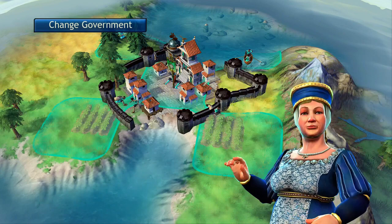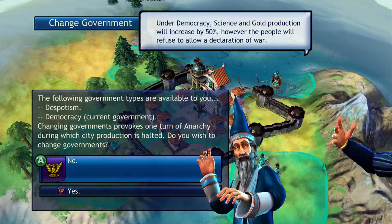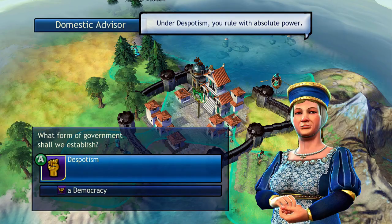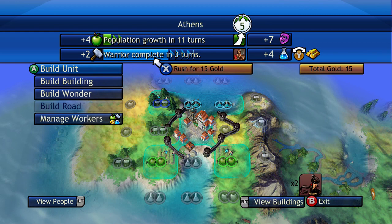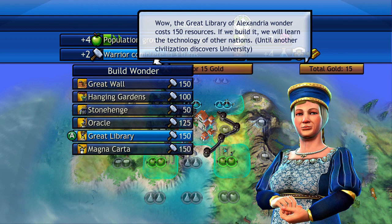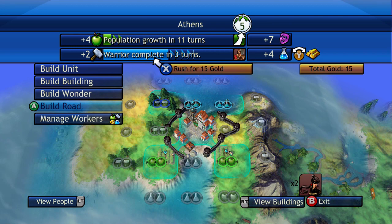Democracy is the best for gaining resources for science and gold — this is why we have so much research capability. The benefit for democracy is a 50% increase in science and gold production. The downside is you can't declare war on people. Gold in this game is simply used for building and rushing things. Right now we have a warrior unit in production — it takes three turns, or you can rush it for 15 gold to complete it this turn. That goes for buildings and wonders too. For example, if you were building the Great Library, which lets you learn the technology of all other nations — once someone builds a wonder, no one else can build it, so you always want to be the first. You can rush it with gold. Gold is also used for building roads between your cities.